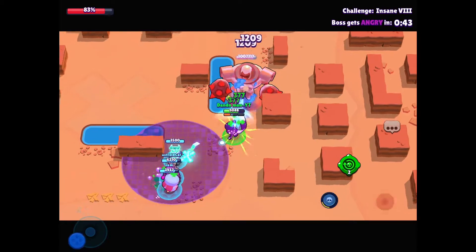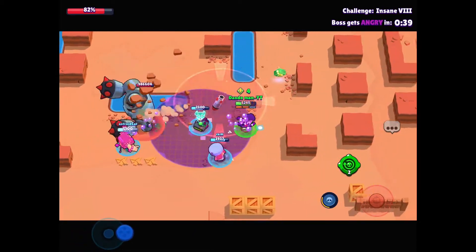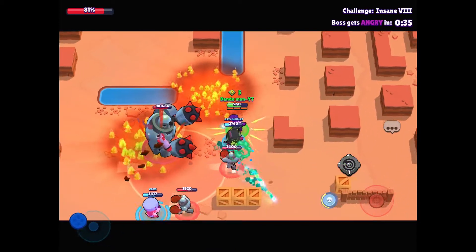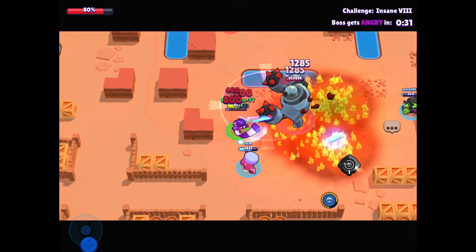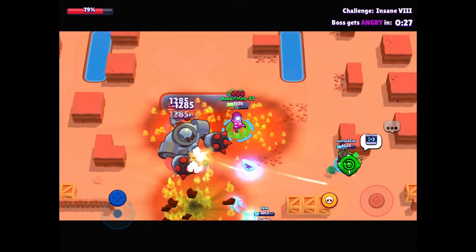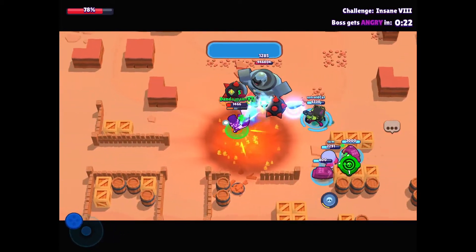Astrocat is only using a power six 8-bit, so that says to you guys you don't need a very good 8-bit because 8-bit is probably the least useful brawler here. Colonel Ruffs gives you that really big buff for the entire game — buffs your health by about 600 or so, which is so handy. And with the Edgar jump, as I'm playing Edgar right now, you have to be able to jump over and get out of sticky situations.